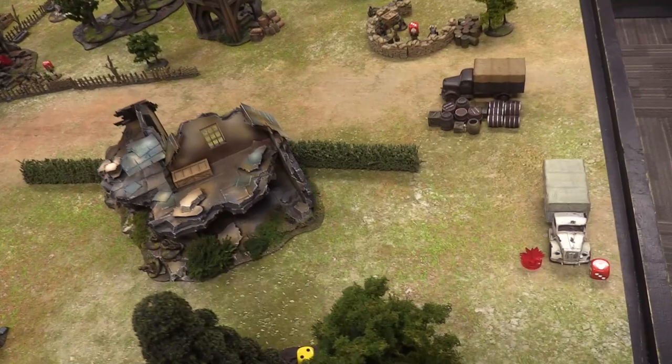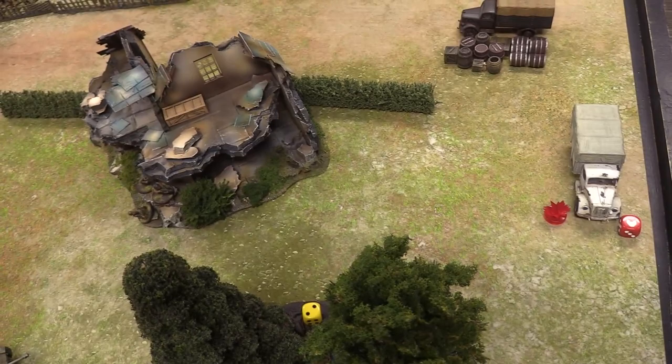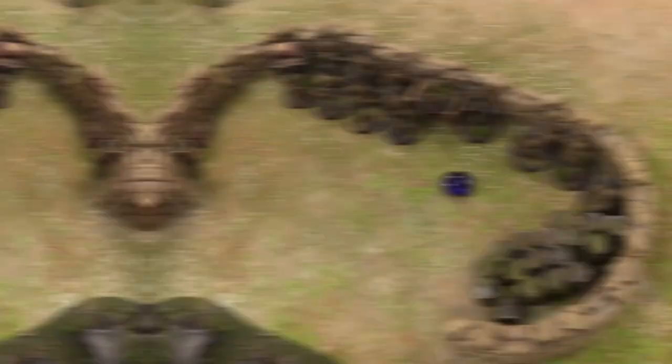With the NCO killed the Germans suffer a permanent morale penalty. They pass their morale check though — they're stubborn. A German die activates the mortar team, which fires at the anti-tank gun. Needing a six — miss. Next turn it'll need a five. A Soviet die — partisans fire into the building. With all modifiers it's sixes into sixes. No hits.